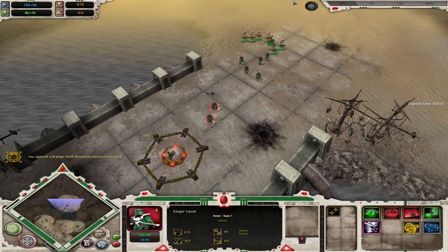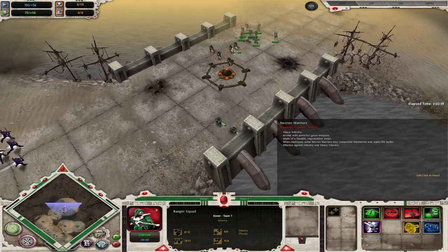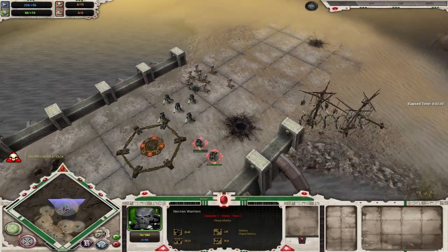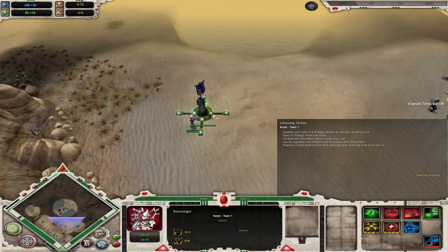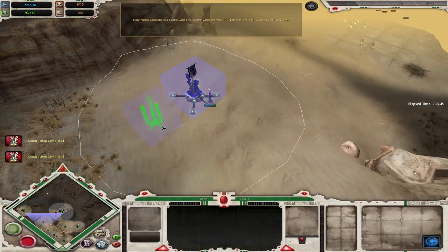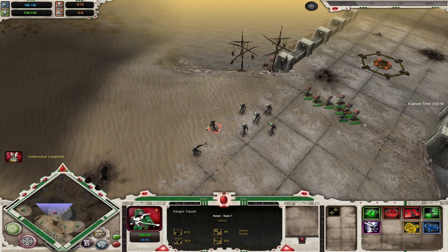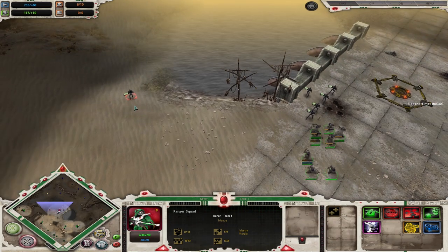Even against Necrons it's pretty good, but Necrons also have Scarabs that can easily detect your Rangers early on, so I definitely would not advise using this strategy against Necrons. But look at how much morale damage these Rangers do, and even the damage on these snipers. Basically this is it — we just survive with one squad. Like I said, it works in team games, good against Tau until they get the Vespids out. But even then, the fact that they have to get Vespids just to stop this is pretty good for you.